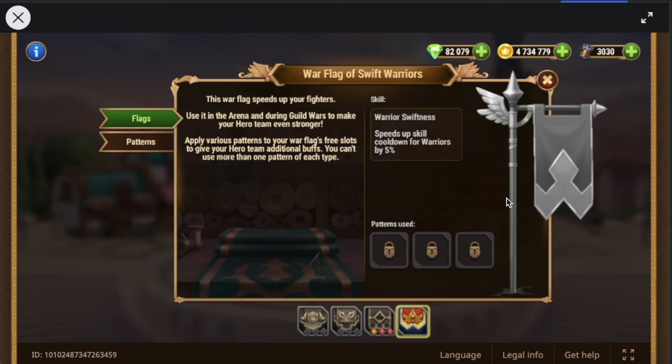Very curious that this is coming. I didn't realize that we were going to be adding new flags, but obviously, why not? Since this is specifically for Warriors and speeding up their cooldowns — remember the cooldowns are referencing the green, blue, and violet abilities, not the ultimate abilities. Ultimate abilities are still determined by your energy gain via being hit, dealing damage, hitting kills, all of that.